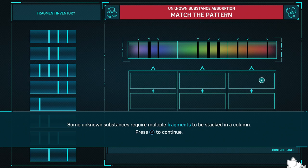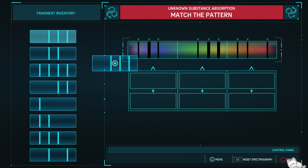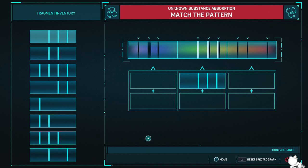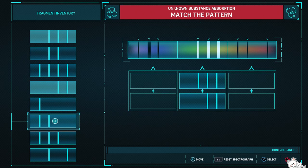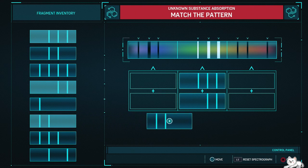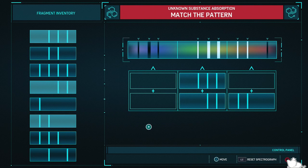That's where they twist it around — some unknown substances require multiple fragments to be stacked in a column. If two absorption lines overlap, they combine into a thicker one. Let's get that right there... and I got this. You just couldn't get more beautiful than that. It's gorgeous — it's the best thing I've ever seen in my life.